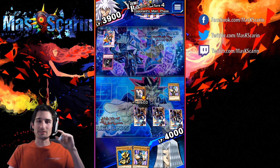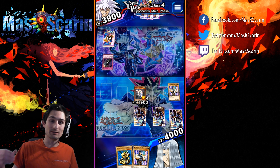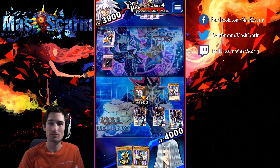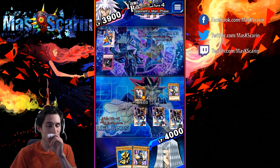Hey guys, it's Mask here, and we are celebrating the launch of the Bakura event. I've been so pumped for this event. Aside from the Kaiba Cup, the Pegasus event was my absolute favorite — you just get so much free gold, gems, and they throw a bunch of new cards at you, and of course you get a new character.